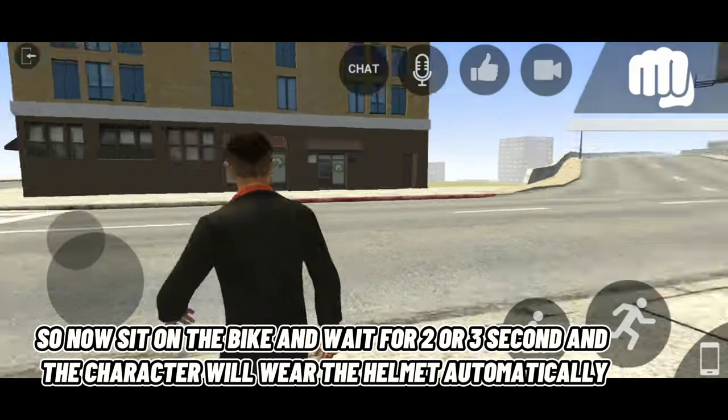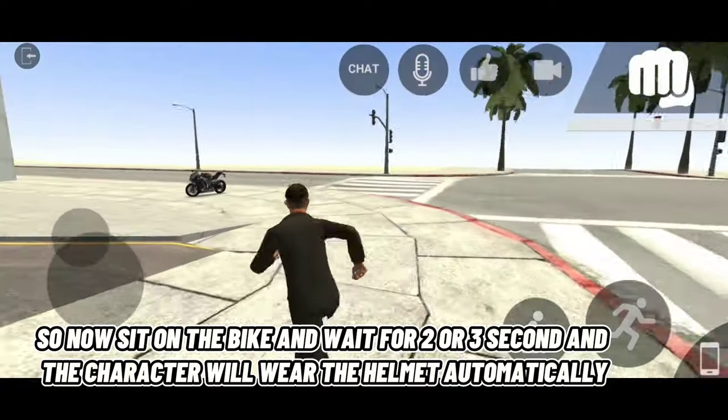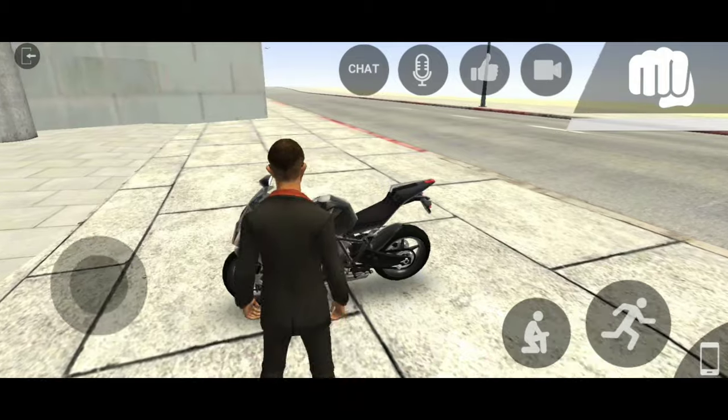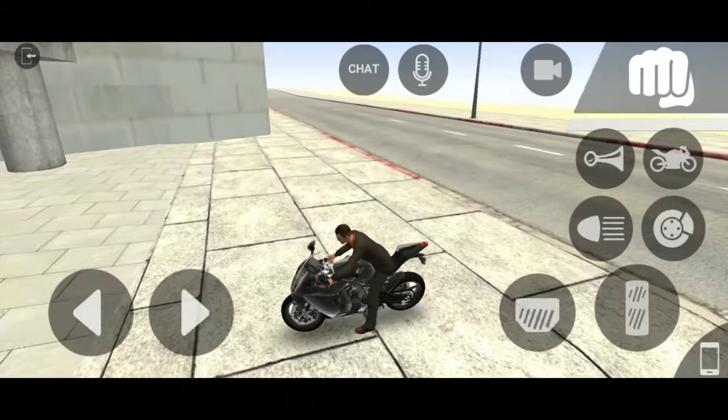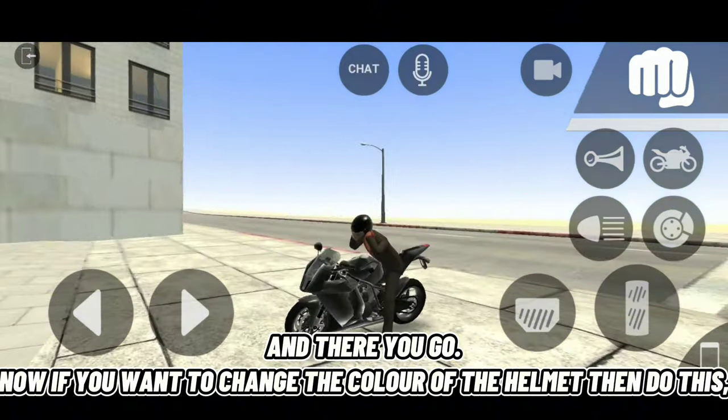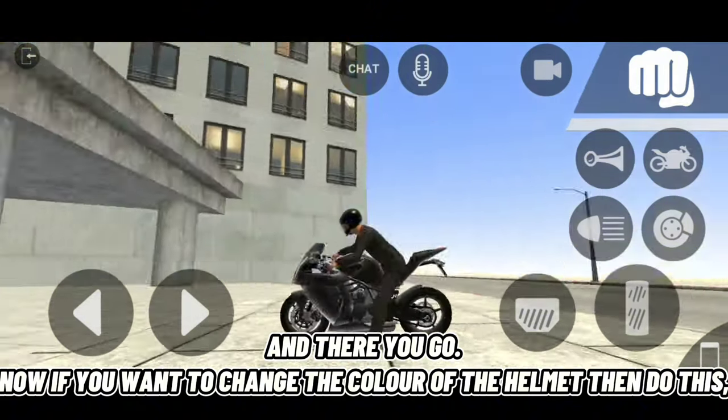Now sit on the bike and wait for two or three seconds and the character will wear the helmet automatically. And there you go. Now if you want to change the color of the helmet, then do this.